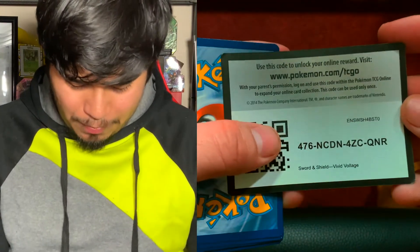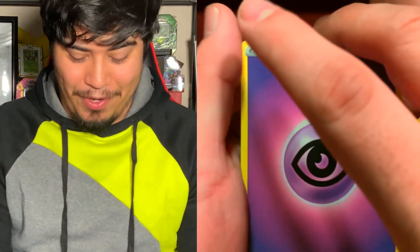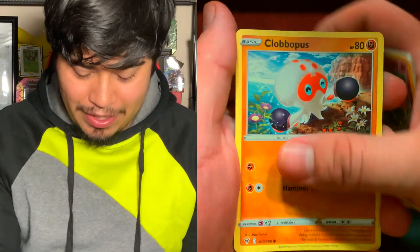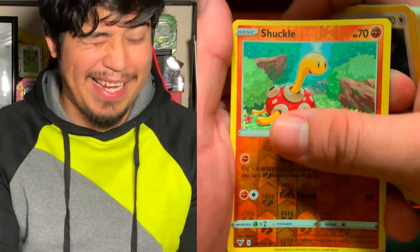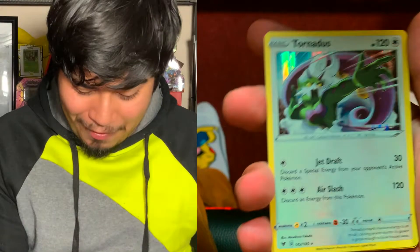Next pack is Vivid Voltage — who doesn't love Vivid Voltage? I've been opening these since the beginning of the year. We got a psychic energy, Zap Striker, Excadrill, Nuzleaf, Cutiefly, Clobbopus, Electrike, Exeggcute, Eevee, a reverse holo, and the rare is a holographic Tornadus. She's got a holographic — cool, cool, cool.